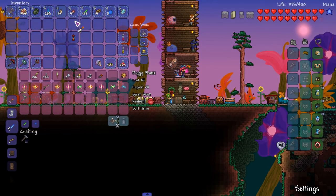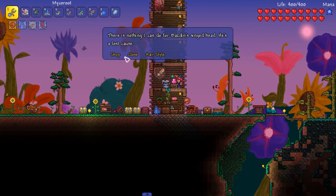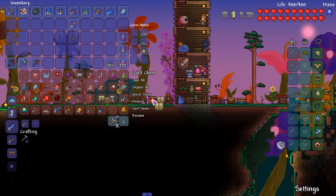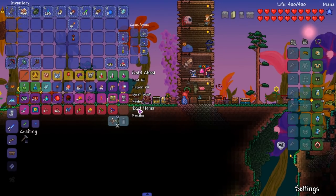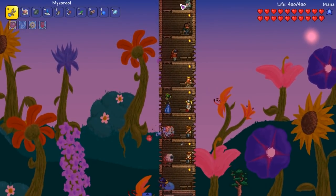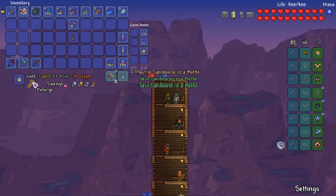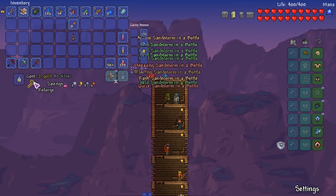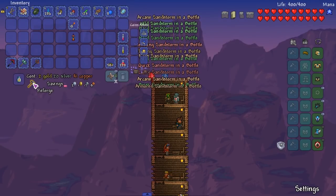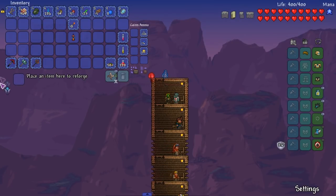We can use these spike bombs too, let's bring these out. I really need to do some inventory management. Let's reforge - reforge, reforge. Hey man, I need a reforge, can you reforge this for me? Give me warding or armored please. We'll take armored - it's early game, I'll take whatever.